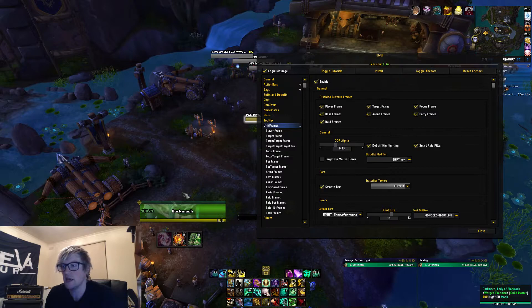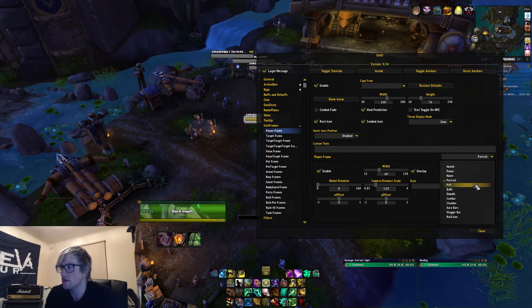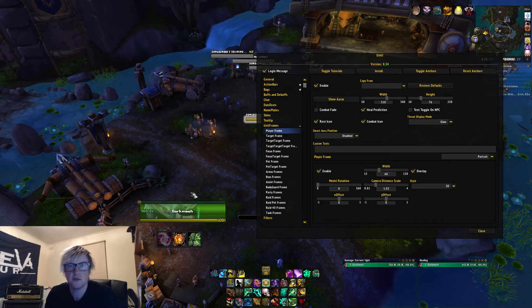A big question I always get asked is how to get the portraits behind the player frames. Go to Unit Frames, go to Player Frame, go to Portrait — which is the fourth option in the dropdown. Make sure you hit Enable and hit Overlay. If you don't have Overlay selected when you hit Enable, it'll go to the left side. If you hit Overlay, it'll go underneath the Player Frame and you can use the camera distance to adjust how far the head is up on the frame. It's the same for the Target Frame.